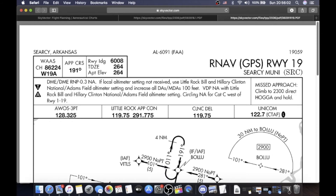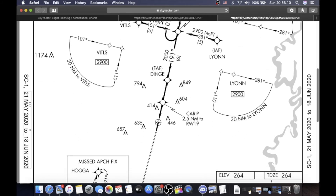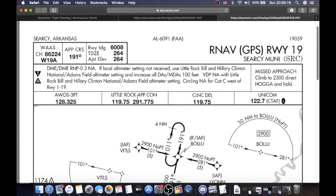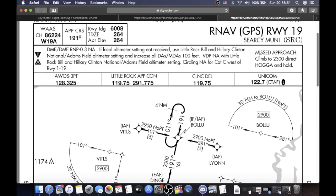Now let's go over to the RNAV. Here's the RNAV approach, runway 19 into Cercy. First things first, make sure your chart is valid — 21st of May 2020 to June 18th 2020. This chart is a couple days out of date, which for this purpose is fine. Identify RNAV GPS Runway 19 approach, Cercy Municipal Airport, SRC. The WAAS channel is 86224 — that's the channel — and the WAAS channel identifier is 19A. Approach course is 191, which makes sense because the ILS is 011. Runway length 6008, touchdown zone elevation 264, airport elevation 264. Missed approach: climb to 2300, direct HOGA, and hold. AWOS 128.325, Little Rock Approach Control 119.75, usually 119.5, 291.775, CTAF Unicom 122.7 with pilot-controlled lighting.